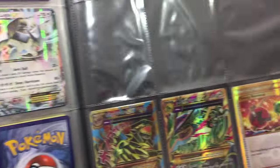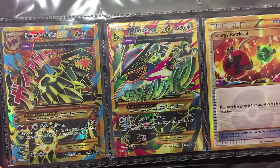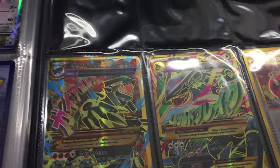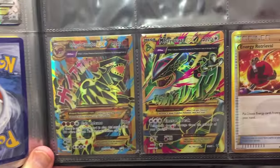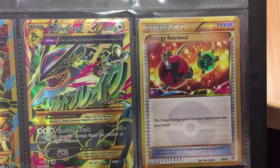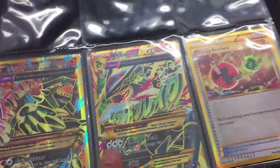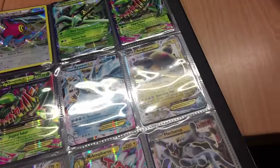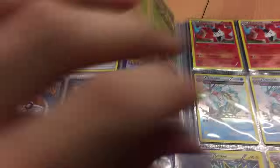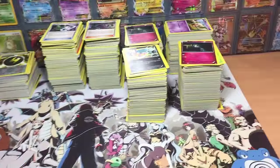We have the double-ups of my full arts. Instead of getting a Steven or an Ampharos full art, I ended up getting another Shiny Primal Groudon, another Shiny Primal Mega Rayquaza, and another Energy Retrieval. It's interesting — I got a double-up of those three instead of getting a couple of the other guys that should have been in there.